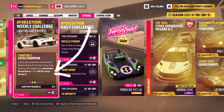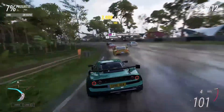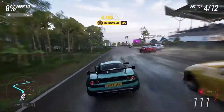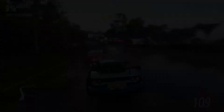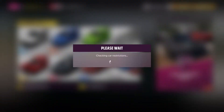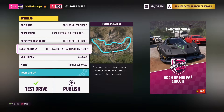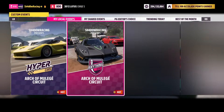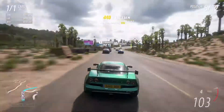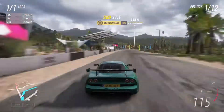Forza-thon challenges where you have to win a particular type of race are very common. Lots of people would just go to a random race and waste loads of their precious time by completing the whole thing, but there's really no need to do this. All you need to do is find a short circuit, create a custom blueprint, and set it so you can use any car — that way you can use this same blueprint next time. Then go to the event settings and set it to just one lap. Publish this event, complete one lap, and you will have completed the challenge.